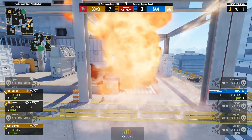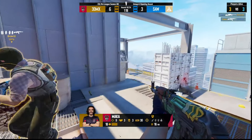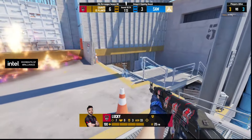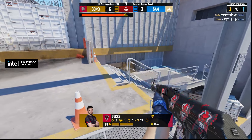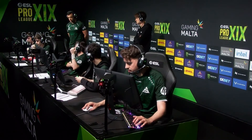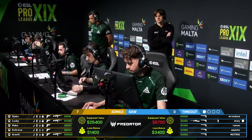7-3 now on this T side already, and money continues to be an ever-growing problem for SAW. If they're not careful, this could end up 9-3 — a disaster considering this is their map pick. Inferno is coming up next, which is also a very strong map historically for 3D MAX. When lucky and the rest of the gang are hitting shots like this, there are some rounds where you just put your hands up. You can't realistically do much differently — you're just being absolutely blasted out the server. Very clean, very clean from 3D MAX so far.